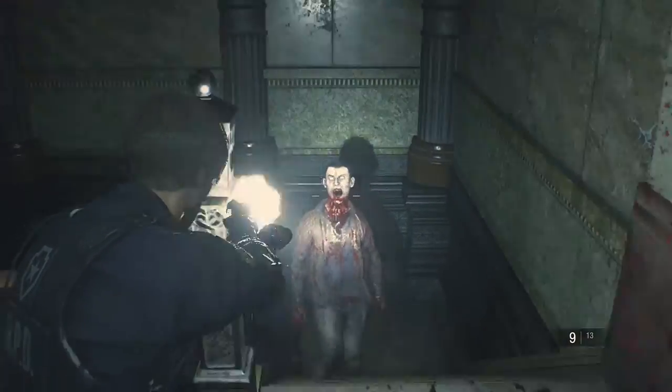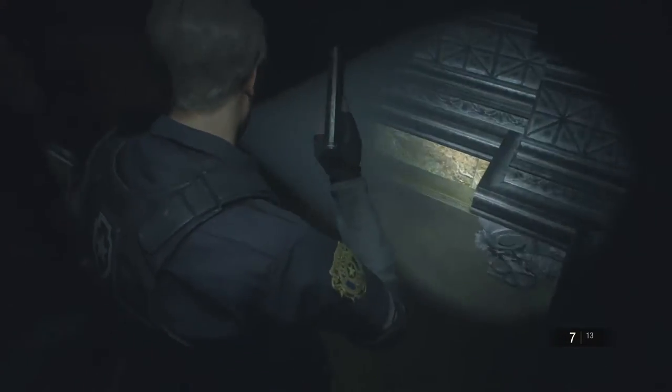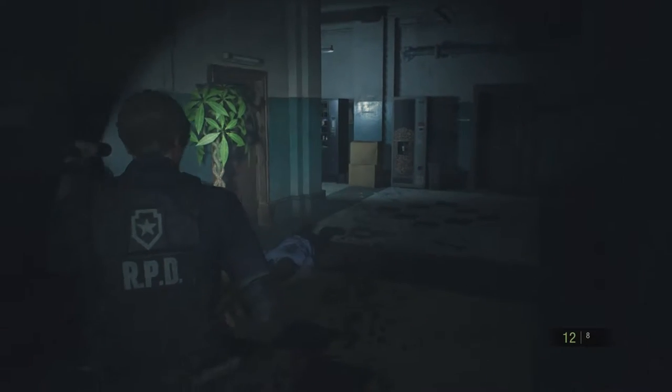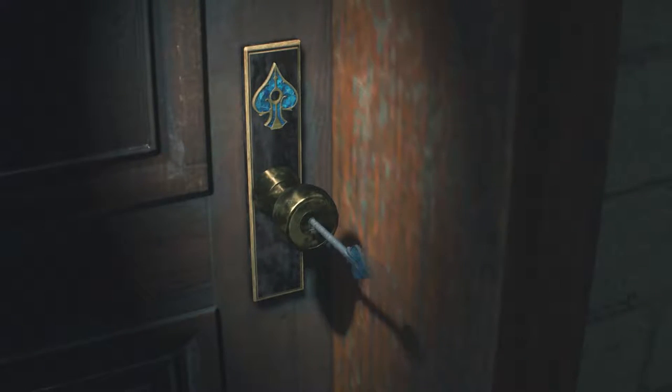Unfortunately you're going to have another fight on your hands, but at this point you should feel quite comfortable taking out zombies. Run all the way back to the west office door, go through it, around the desks in the center — because there is a zombie on the other side of these desks — and to this door. Interact with the door, use the key that you picked up earlier, and then go through it.